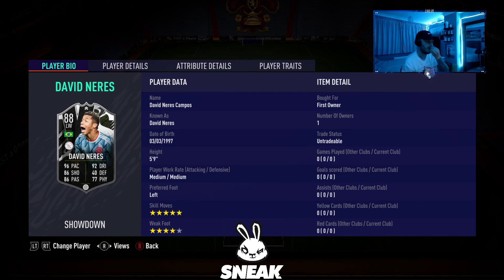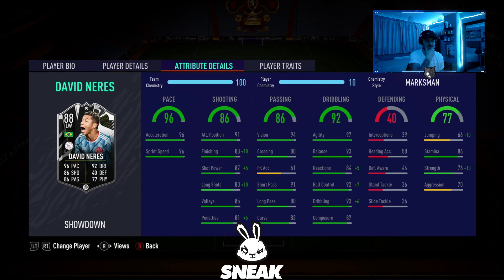88 rated, 5 foot 9, medium medium work rates, left footed, 5 star skill moves — which you know I'm a very big fan of. And then last but not least, 4 star weak foot, 96 pace, 92 dribbling, 86 shooting, 86 passing, 77 physicality. The card looks absolutely insane.